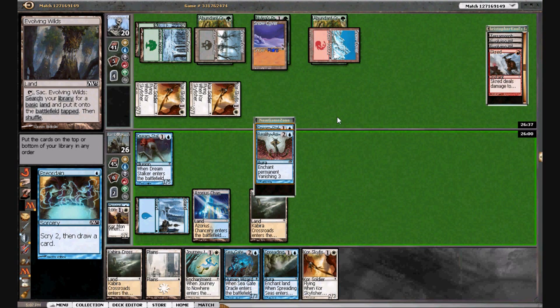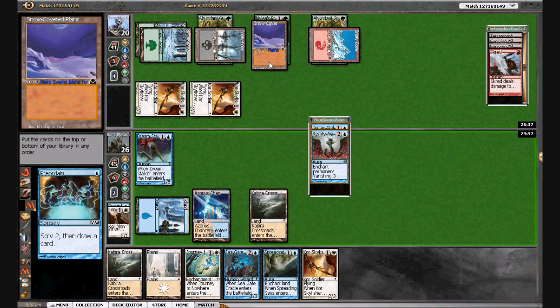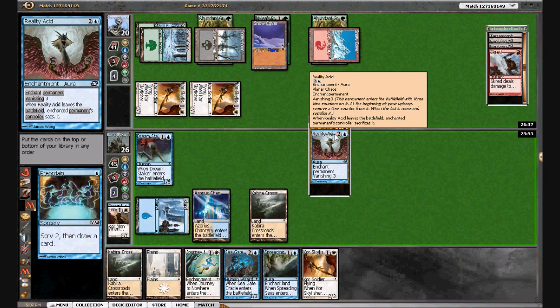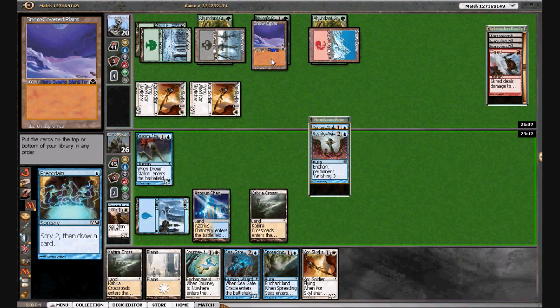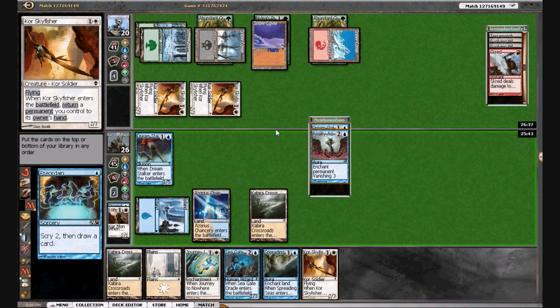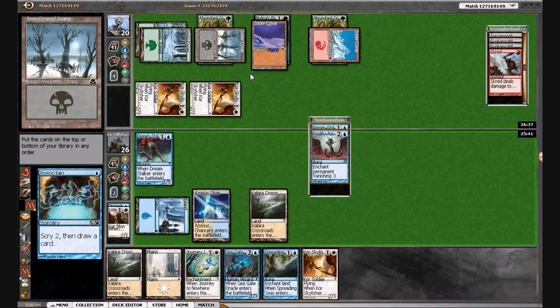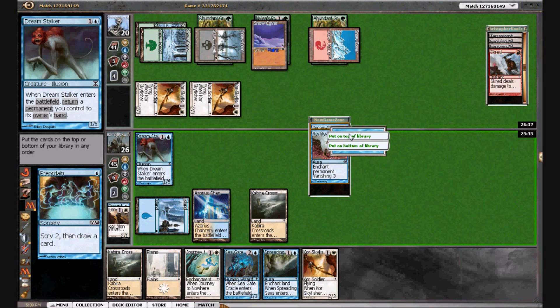He's got five cards — this could be Scred or Brainstorm. He's used up three fetches so far. We drew a Reality Acid — that's a great draw — and another Dream Stalker, so we'll keep both. We can probably hold the Reality Acid so we can use it all in one turn, because he has a chance to bust it with a Pride Mage. We can actually blow up his Court Sky Fishers or start blowing up his lands. We'll see what happens.